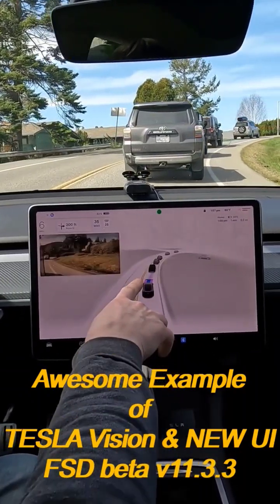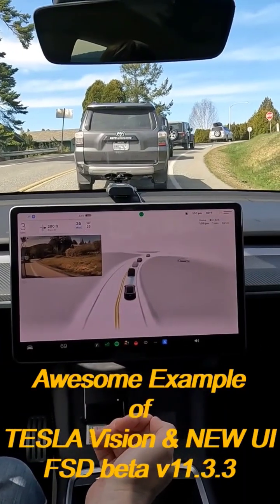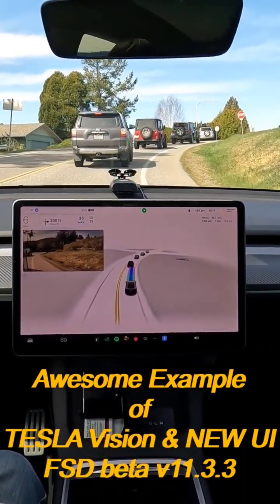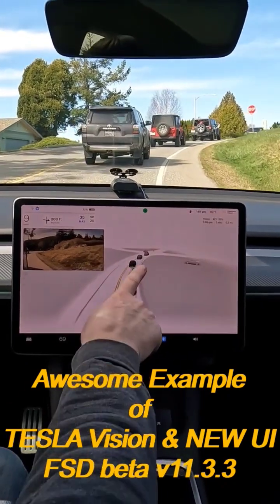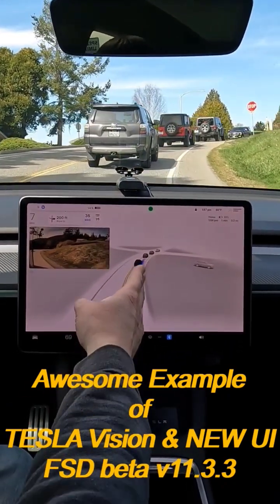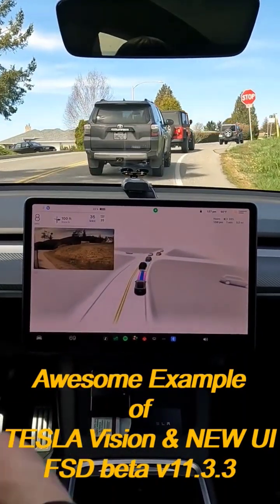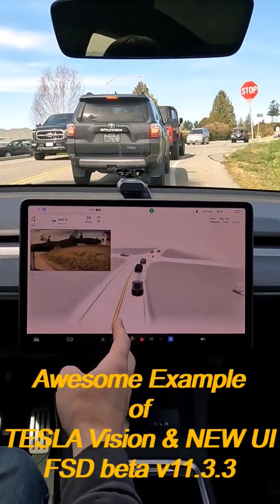We can see these chevrons indicating the car is slowing down, and the bar pulls back all the way until it's stopped. And now as we again advance, the ego will spread out. And then you can see as it slows down, it'll start to pull back. The chevrons are indicating it's slowing down and braking.